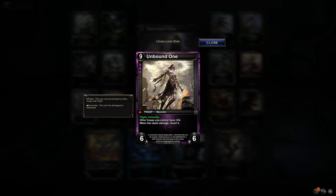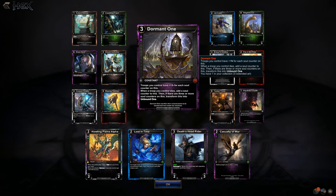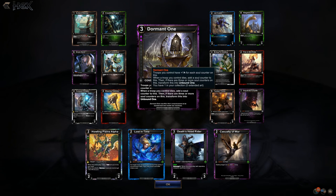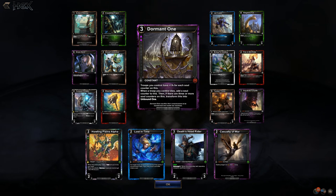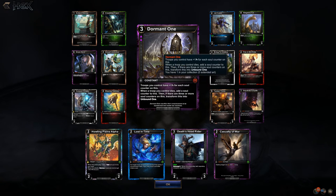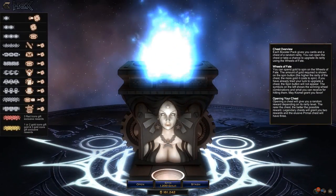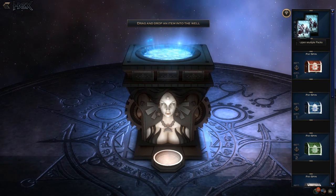The Unbound One has flight, invincible, and gives other troops you control plus three attack. When this deals damage, revert it — so it can just sit on the board enabling your troops. I saw people in constructed starting to toy with Shinhair — mostly Diamond Wild, Oath of Valor, Shinhair. Maybe Diamond Blood, Shinhair? Use Martyrs and Dormant One? I mean, it's decently costed, has a nice effect, and when it transforms the troops on board get the plus three attack.